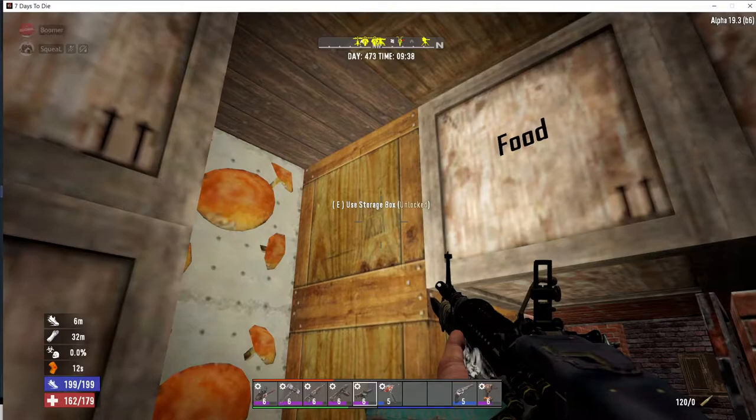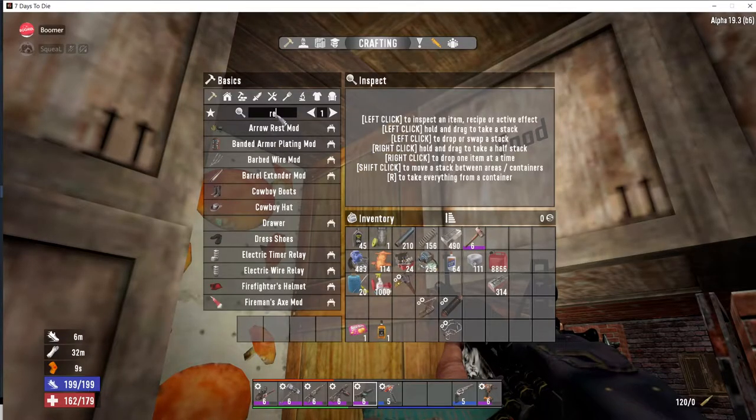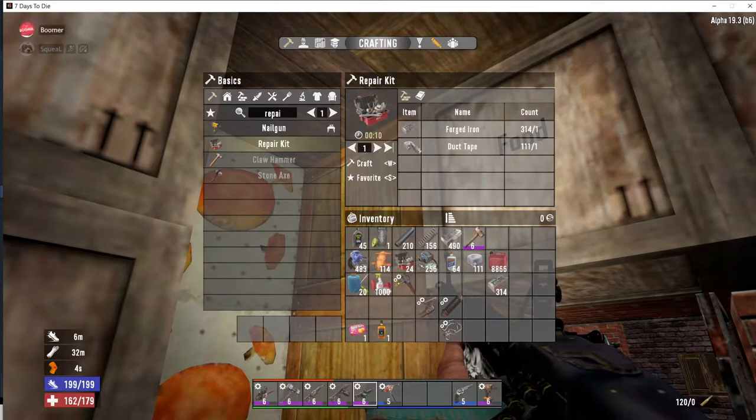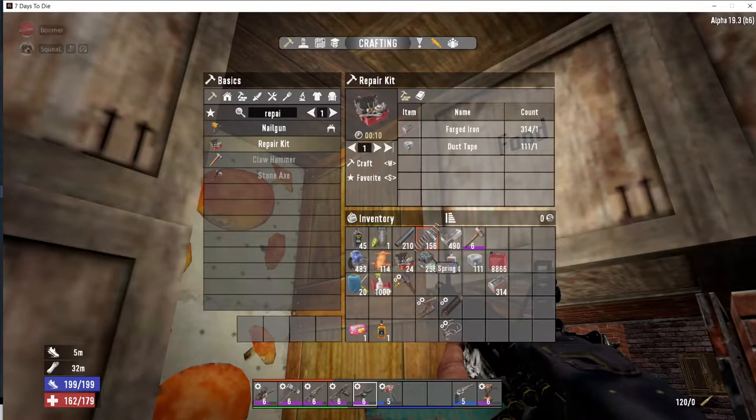You can make a repair kit out of duct tape and forged iron. You can make duct tape out of glue, and glue you can make out of bones you find, or from super corn. Once you have super corn you have an unlimited amount of duct tape, and forged iron you can mine when you have an auger. So at this stage of the game it's very easy to get a lot of money.